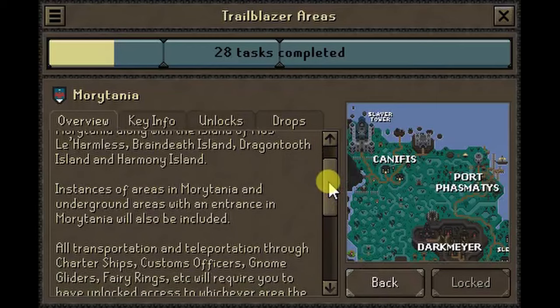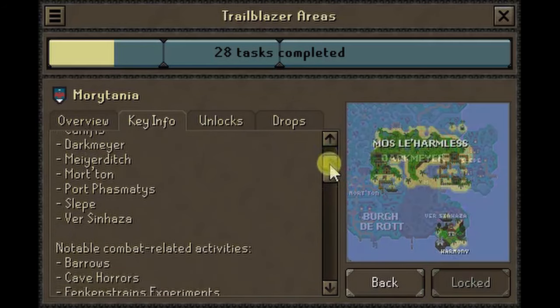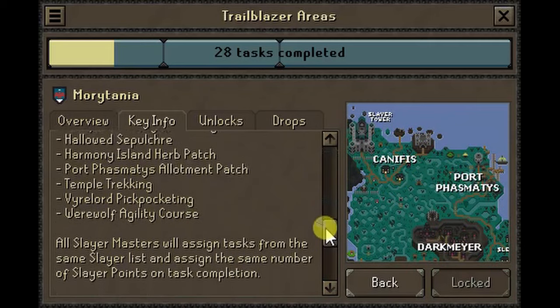Morytania: equip your garlic and silver if you wish to venture to Morytania. The lands east of Varrock can include Mos Le'Harmless, Braindead Island, Dragontooth Island, and Harmony Island. You will also unlock full access throughout the Paterdomos temple.